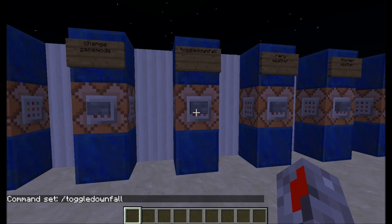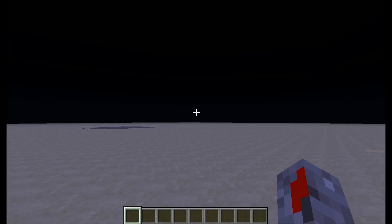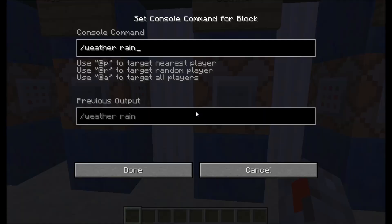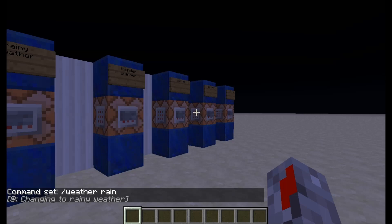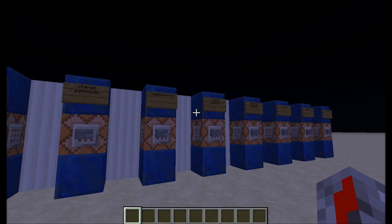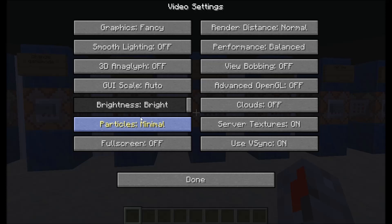Toggle downfall: basically if it's raining or snowing it will make it stop; if it isn't, it will make it rain or snow. It only snows in snow biomes. You can also use the slash weather command — slash weather rain will make rainy weather, slash weather thunder will give rain and thunder. The command says it worked even if it looks a bit weird due to lag.